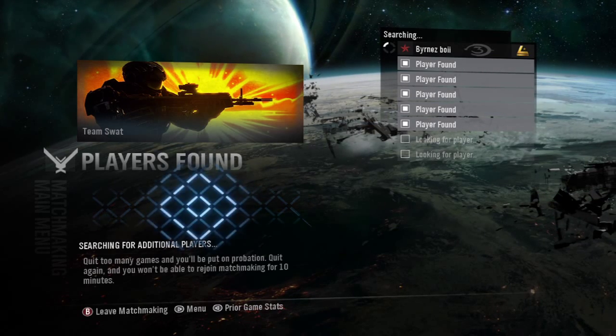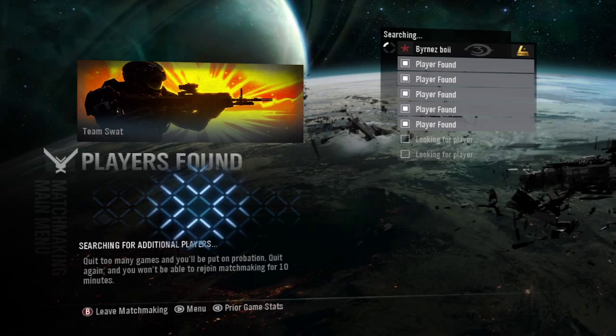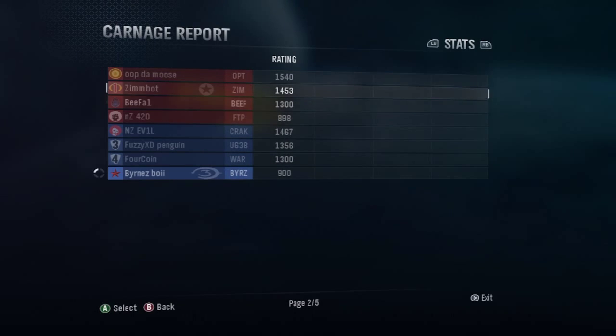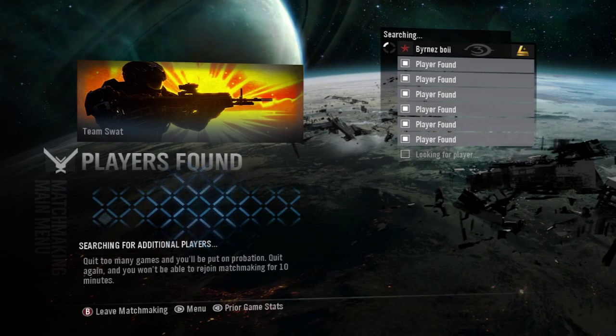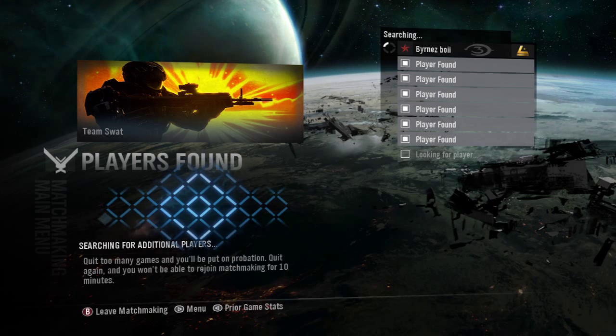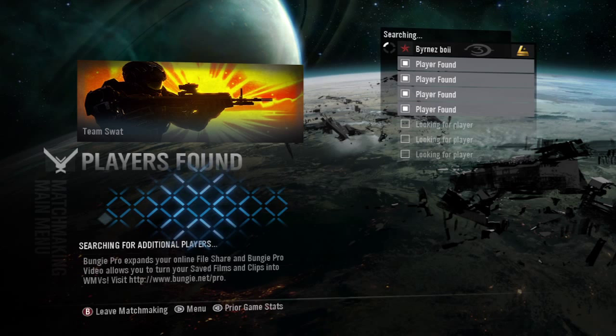What we're going to focus on is timing your shot, because in SWAT your timing is everything. You can't just be going bang, bang, bang like Call of Duty. Halo is a completely different game compared to COD, and precision, timing, and accuracy are everything you will need to be good at the game.